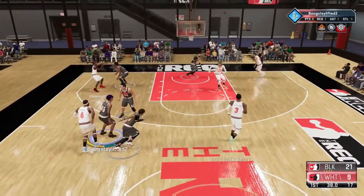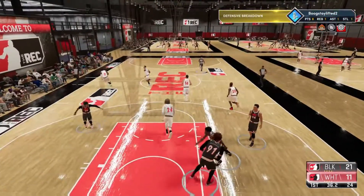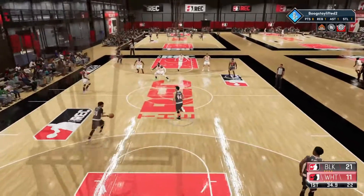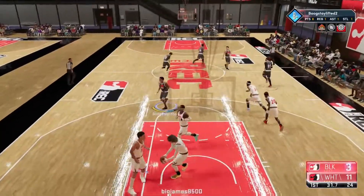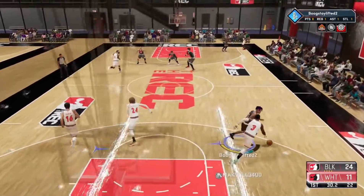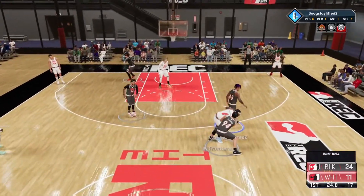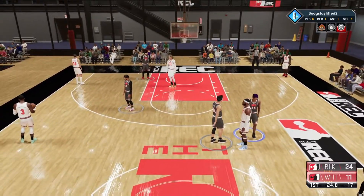We got Quick Chain and Special Delivery coming back. Quick Chain seems like it might give you a badge that actually makes you dribble faster, but they already got Handles for Days in there. We also got Special Delivery coming back and Triple Threat Juke, which is gonna be a new badge — it sounds like it might get people to bite off the triple threat.